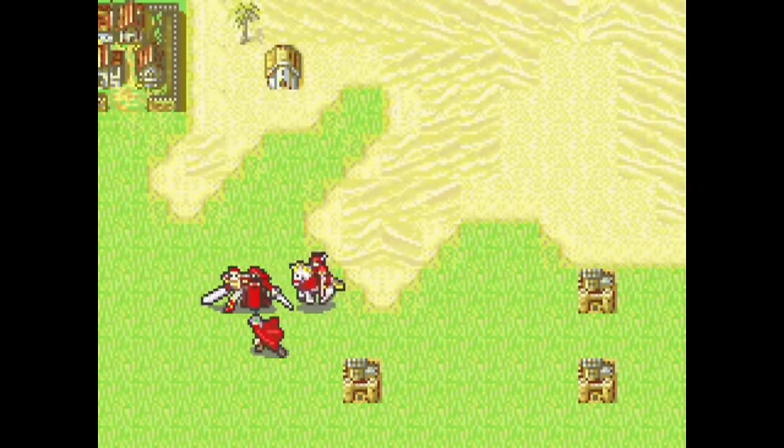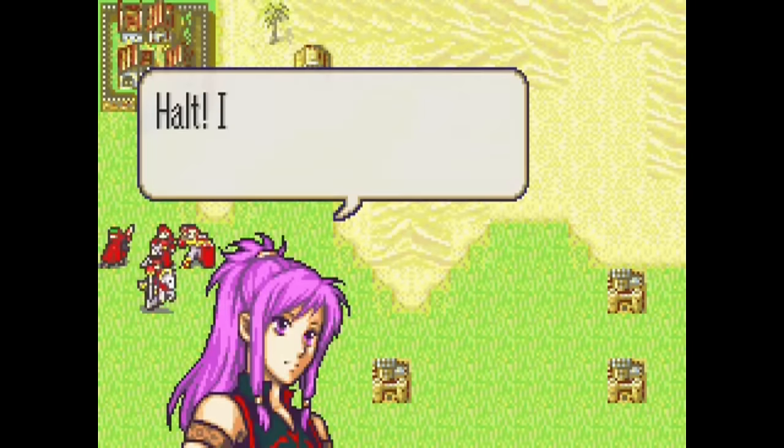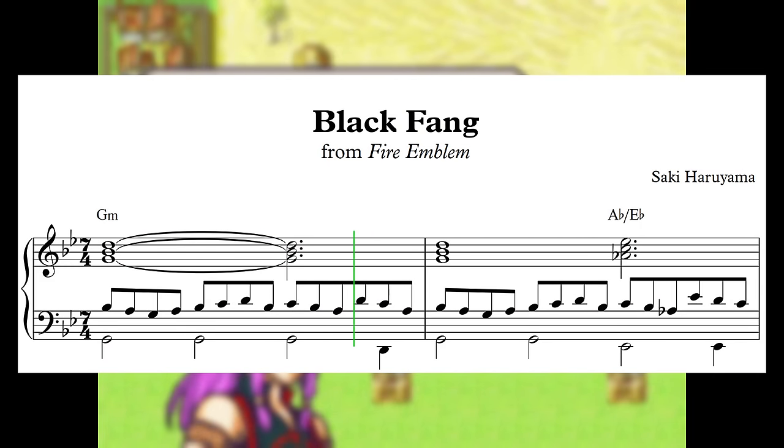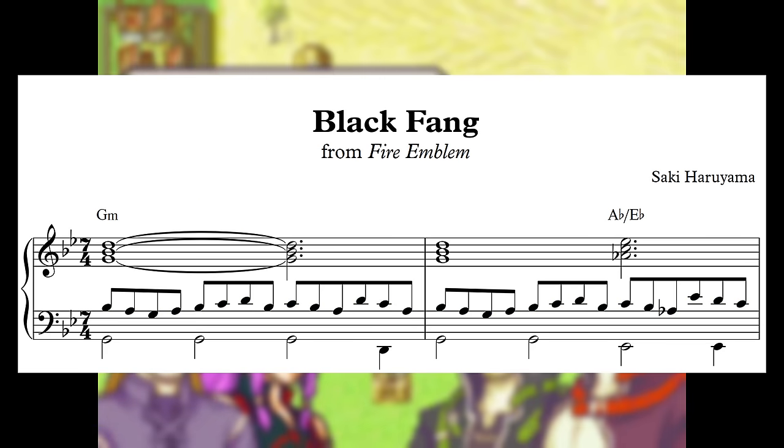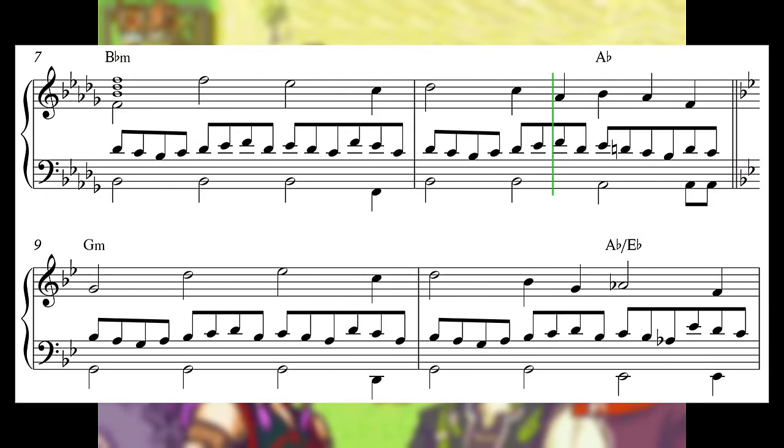For another example of this approach, we need look no further than Fire Emblem's Black Fang theme. Meant to symbolize a group of assassins known as the Black Fang, this ominous tune uses a 7/4 time signature. Once again, we see the bar broken up into alternating segments, this time of 4 and 3 beats, emphasized by the bass, the constant driving 8th note line in the middle voice, and the placement of the chord. The plotting bass line and use of the dark flat 2 chord in a minor key evokes a pretty grim atmosphere.